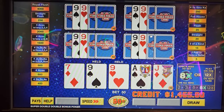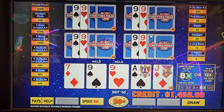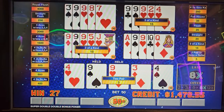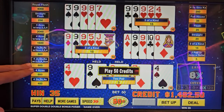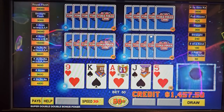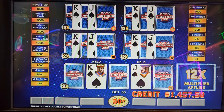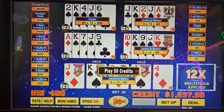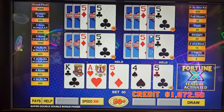Nines — we might take that if it was a paying hand, but we're not gonna. Because this is Super Double Double — it's the same as Double Double except if you get four face cards with another face card or an ace kicker, you get paid 800 instead of 250. This is the 12x here. At least we didn't blank out — we got a flush! $240 that time. We didn't go four in a row.